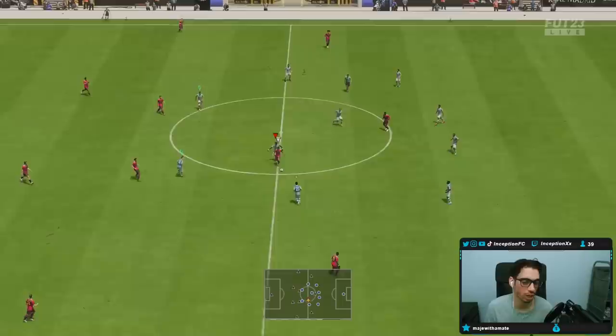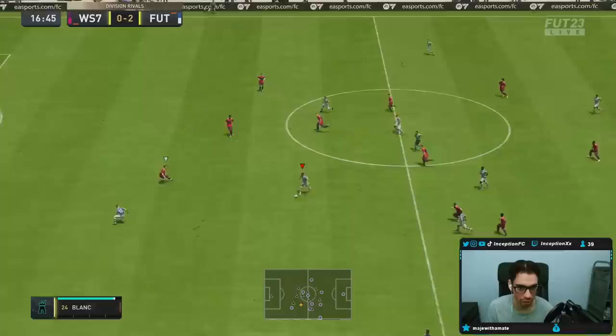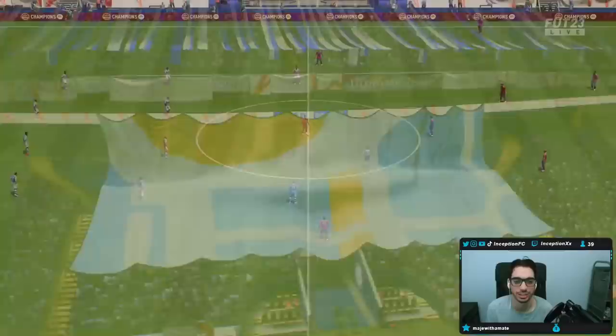Being able to do stuff like that on the left-hand side is great. Because the instructions that I have for this 4-3-2-1 — it's just cover center. If I use it in the way the formation normally is — but obviously with this one I have cover wing and stuff. Being able to get yourself into a situation where you can score on your left foot is just more consistent — it's a really big deal. And that's a loop shot — see what I'm saying?